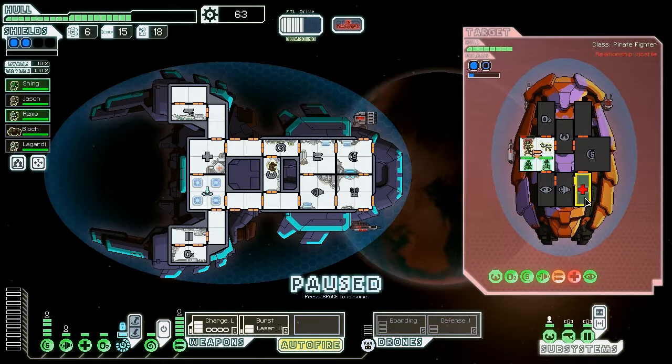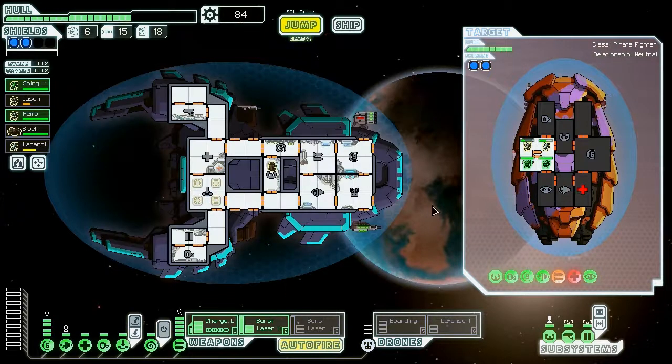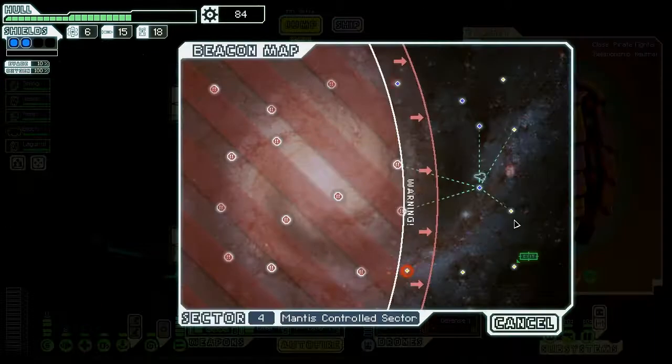We got the medbay down — let's go ahead and go to the weapons, and we'll send two guys to the medbay. They do not have any fighting crew, so this should be very simple. He should go down very quickly. Excellent — we got a burst laser mark 1, which is not the best weapon but it's a very good weapon. So we have really good shield depleting power now, especially against green shields. I'm not sure if this is going to be our final weapon loadout — probably not, better to find a missile maybe.